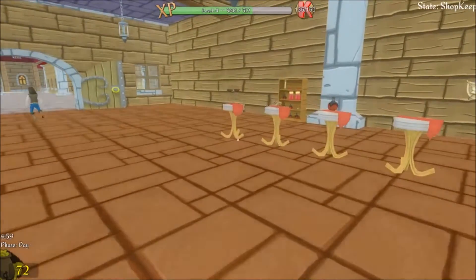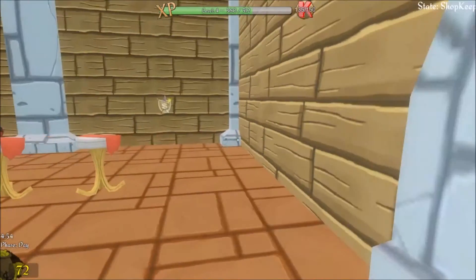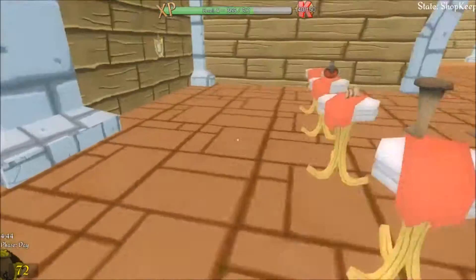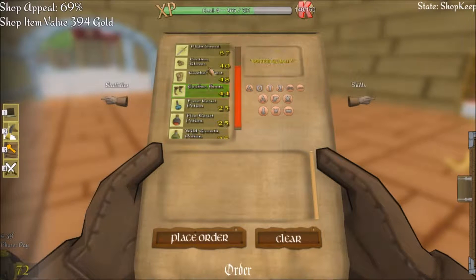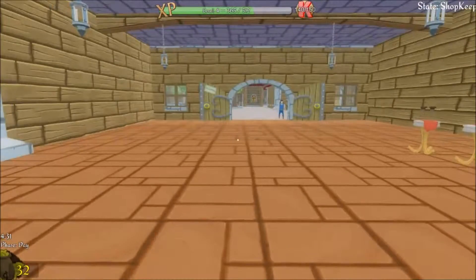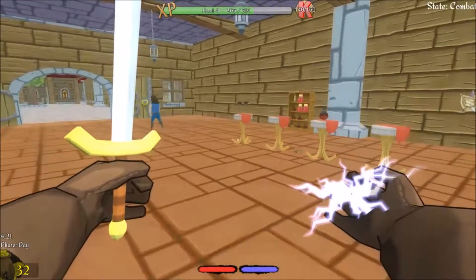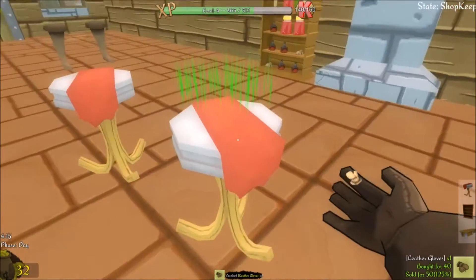Now it's going to hit daytime — things should pick up a little because now we actually have a decent number of items; we've got about thirteen items. Hopefully we're going to start seeing a handful of people pop in here at a time. I want more gloves — more money is always good. That guy looked shady; he picked up the stuff, looked at the pricing, was like 'screw this,' and just threw them on the ground. Let's just put them back up here.